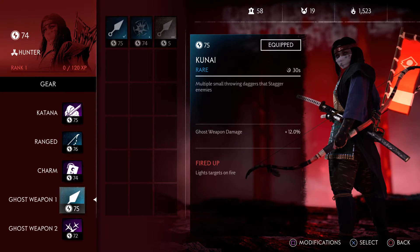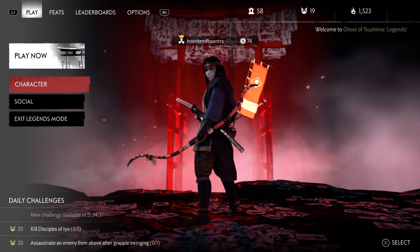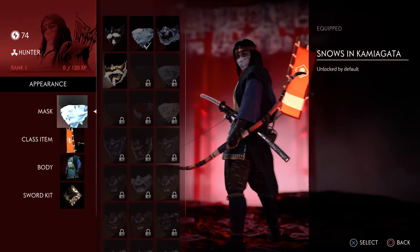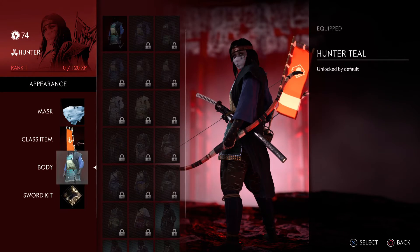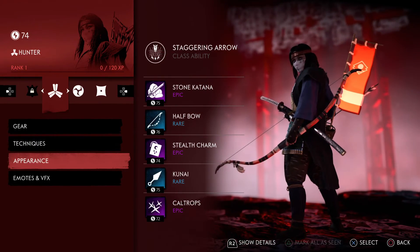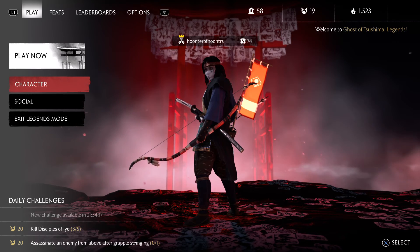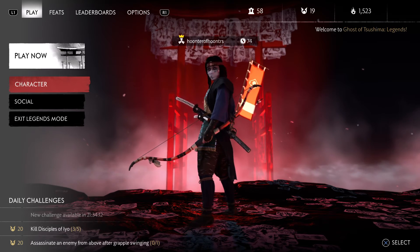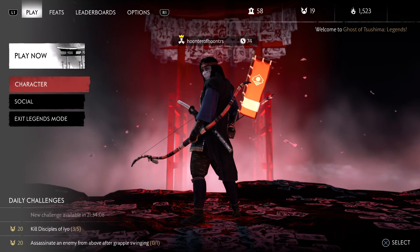I wonder if there's anything we can do about that. I don't think so. So we're just going to have to do, like, quick Severed Hearts or something. Appearance — I don't have anything unlocked but the basic stuff. So Hunter is going to have to look like whatever nonsense this is, but yeah, all over the place. Anyway, we're going to play a mission with Hunter just so we can get 75 gear.